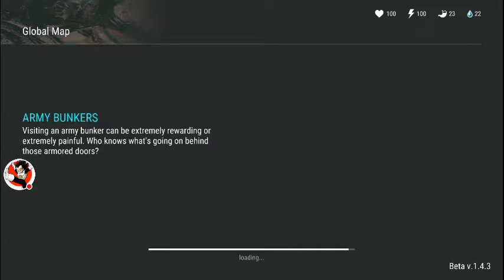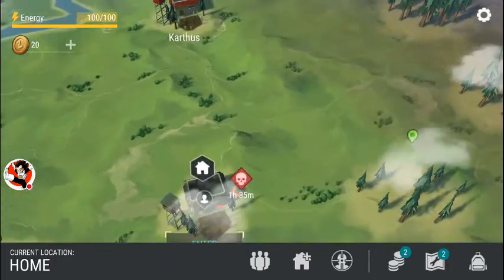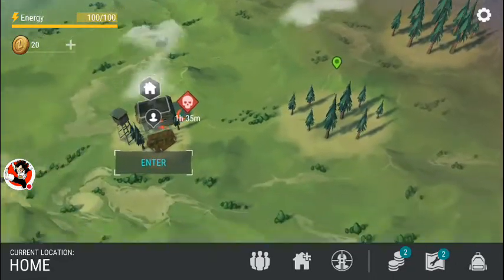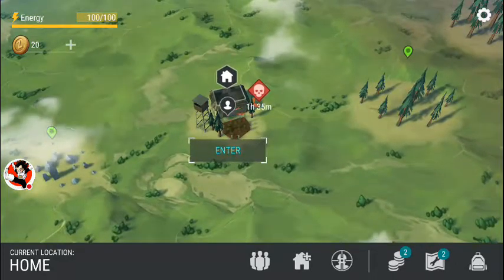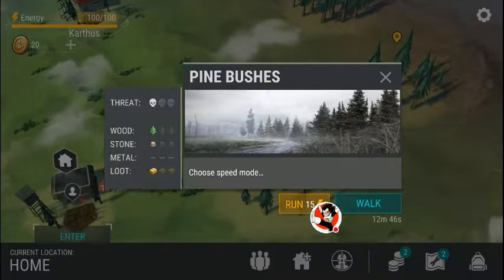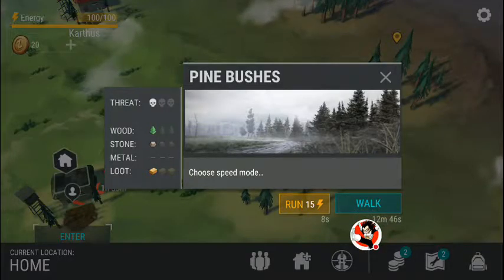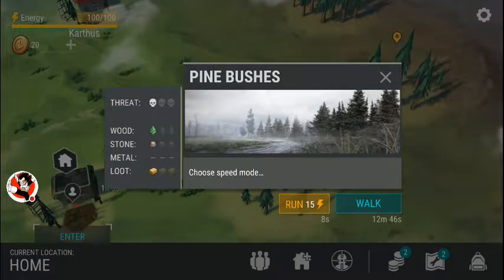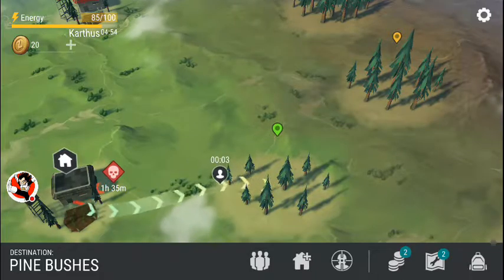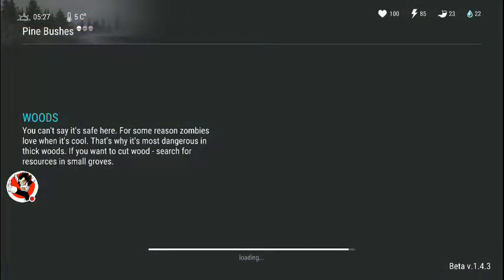It takes only a second or two to load in — not bad at all. Here's my place, and up here is another player's space. You can run over there and take stuff out of it, which is interesting. When you travel, you get two options: use 15 energy to run there in about 8 seconds, or walk for free but it takes almost 13 minutes. You can run up quick, check what resources the place has, and walk back.